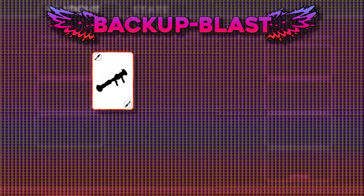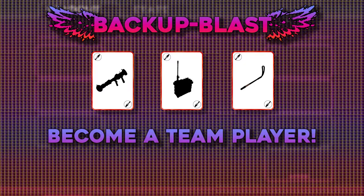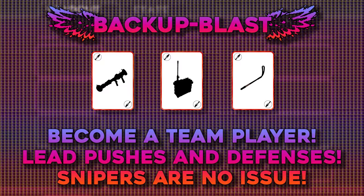The next build uses the Beggar's, the Battalion's Backup, and the Disciplinary Action. This is more about being a team player — since your rollout will probably be slower anyway, why not make other members of your team faster? The Battalion's Backup can carry pubs, assisting assaults and defenses alike, all while granting extra base HP.